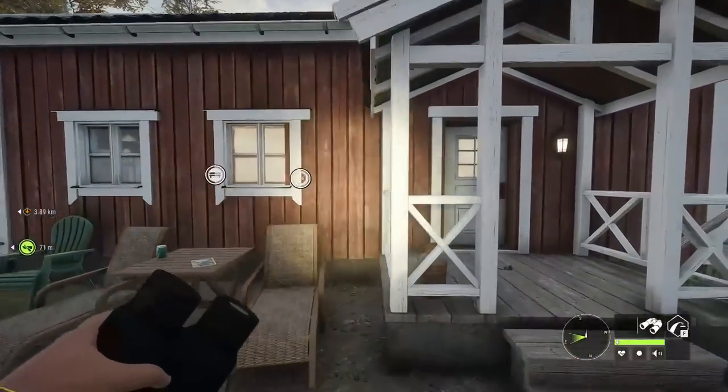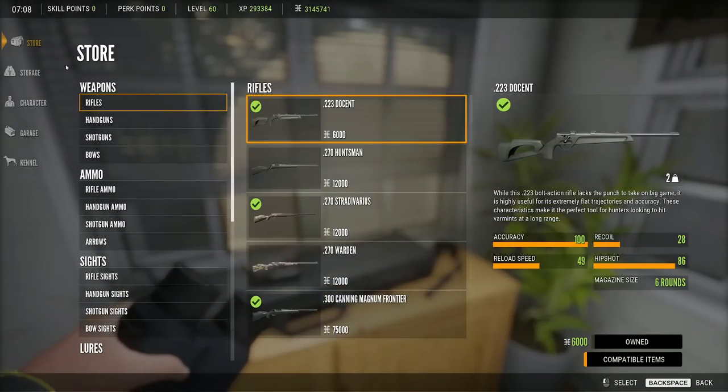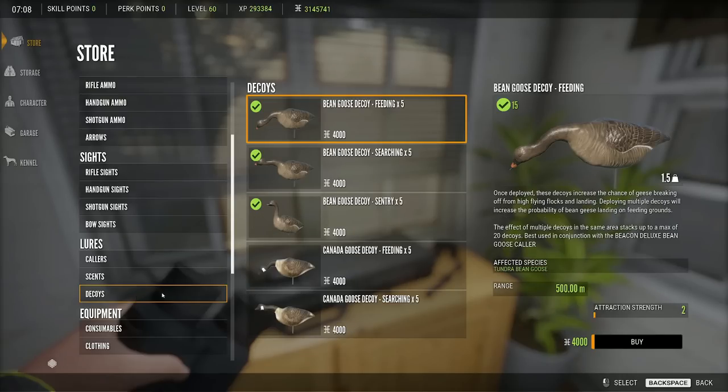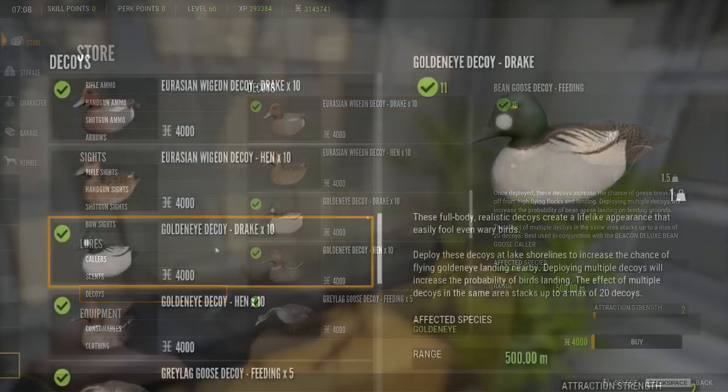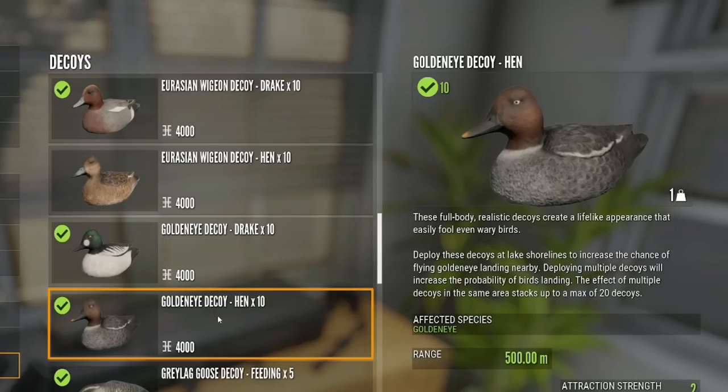Each duck will pay about a thousand dollars each. So the first thing we're going to do is go over to our cache and go into the store. Go into decoys — we're going to purchase one set of Goldeneye drakes. I already have 11, and it's $4,000 for 10. Females are $4,000 for 10 as well. The most decoys you want to put down at once is 20, but you can put 17 down if you want to save a few and set up an extra spot somewhere.